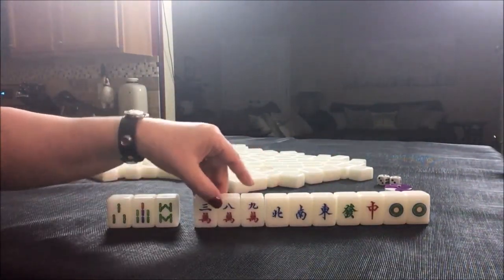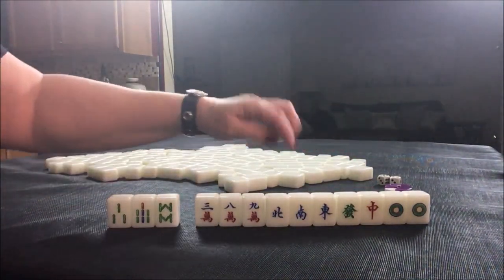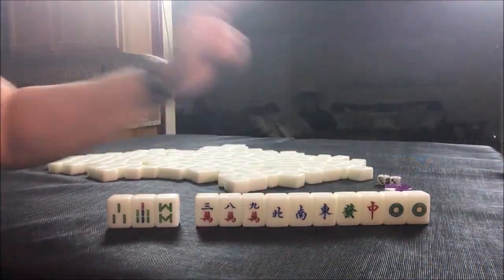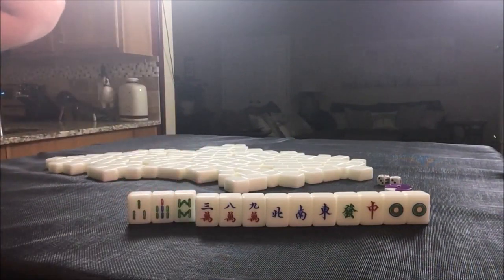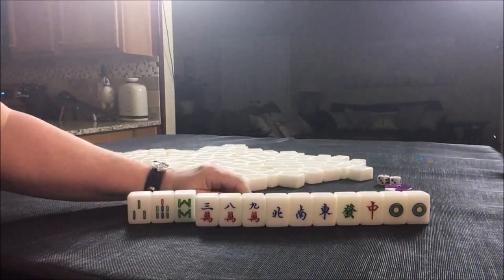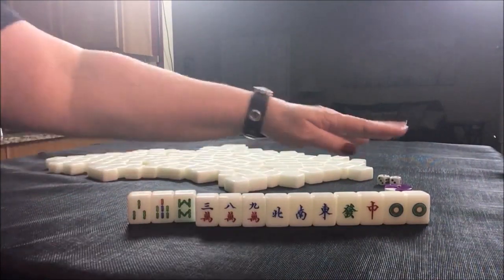So I'd keep my eye on that. If cracks come in, I'd play half flesh. If we get the ones and nines or the west and the white, I'd keep pushing 13 orphans. Either way, we can discard the simples we don't need. We have no flowers right now — that's a fawn all by itself. No flowers is one fawn, half flesh is three fawn, and of course 13 orphans is 10 fawn.